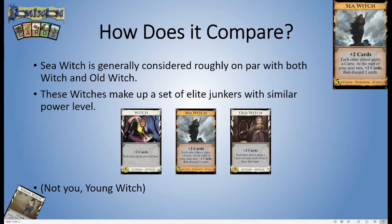So how does Sea Witch really compare to other similar junkers? Generally it's considered to be roughly on par with both Witch and Old Witch. These three — Witch, Sea Witch, and Old Witch — make up a triad of elite junkers with similar power level. When Sea Witch came out it was very obvious that it was kind of like Witch — it literally does the same thing initially: plus two cards, each other player gains a curse. It is worth noting there is a fourth Witch card called Young Witch, but it is nowhere nearly along the same power level as these at all, so we don't count that one.